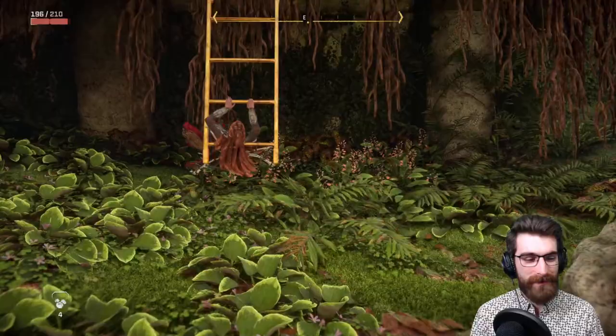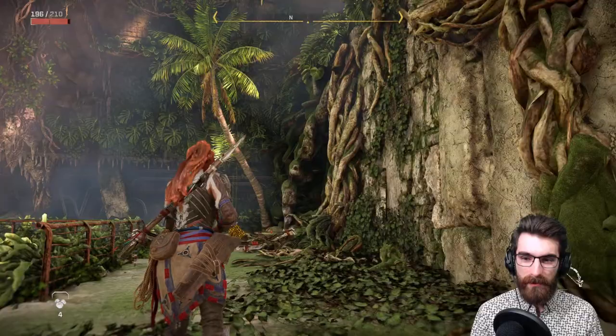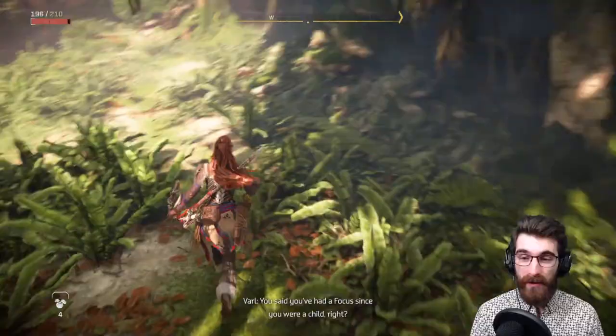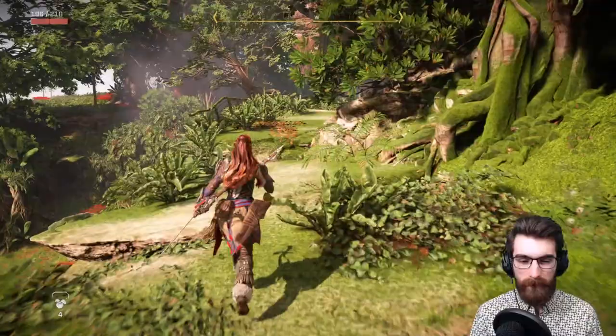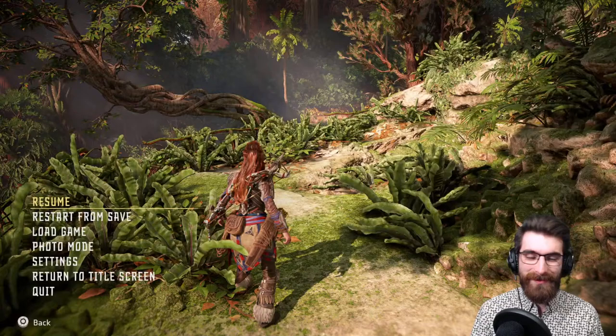I gotta bring back the Rost paint. The Death-Seeker — I gotta get that on Aloy. We can't get face paint though until the Clan Lands, right? I wish they had that in Chain Scrape or Plain Song — they have outfits from the dyers in Plain Song but not the face paint. Thanks for stopping by — I never turned off the pickup animation; what's the difference?